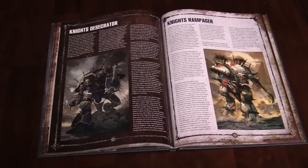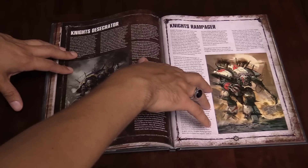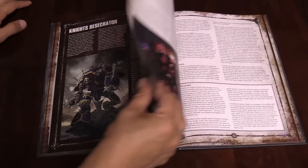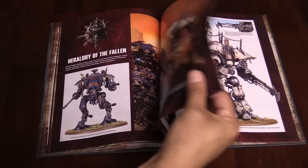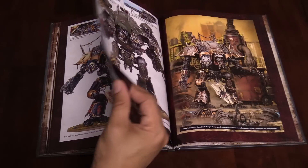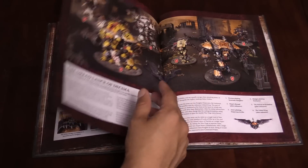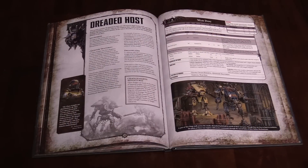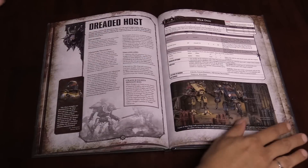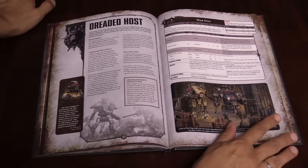When we get into the units, there are two new data sheets in this codex: the Knight Desecrator and the Knight Rampager. These are both from the new Knight kit, which we'll also be going through in another video. Then everything else gets lumped in because they really are just like knights, but chaos. Instead of having a dozen or so different things from the same kit, it's basically one data sheet. They have War Dogs, which are the Armagers, and they can be made into either the Autocannon Armagers or the Meltagun and Thermal Spear Armagers.